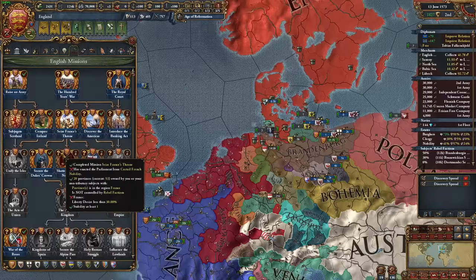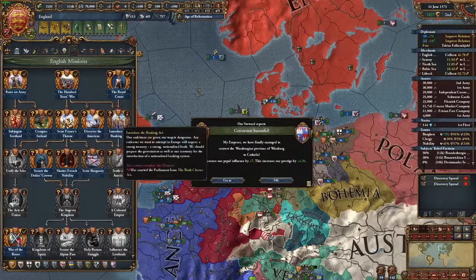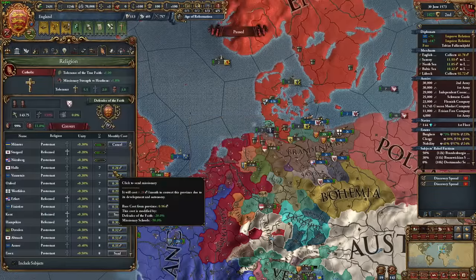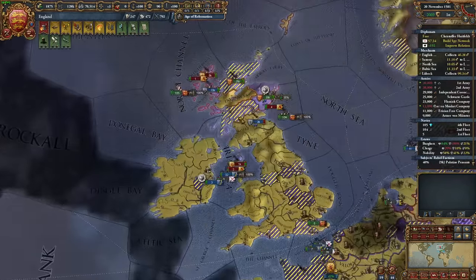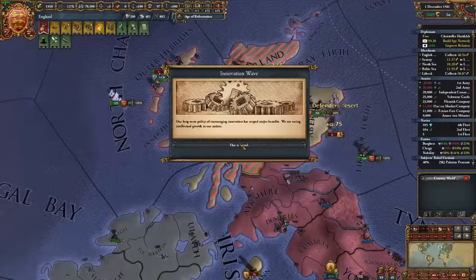Due to my aggressive expansion, Burgundy broke our alliance — but I have missions to conquer them anyway, so screw it. I conquered Scotland in 1582 while improving relations with France and building up my spy network on Burgundy. But we'll continue this in another video — I really want to see this based Danish Angevin Empire go somewhere, but I don't want to cover too much in one video, so that'll be all for now.